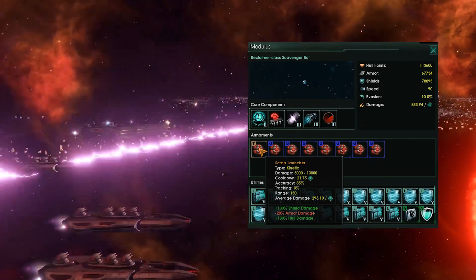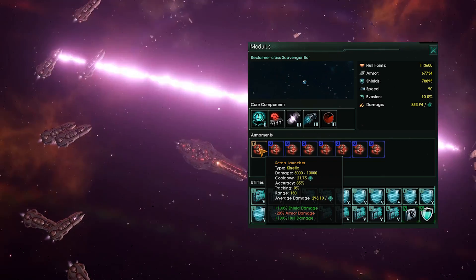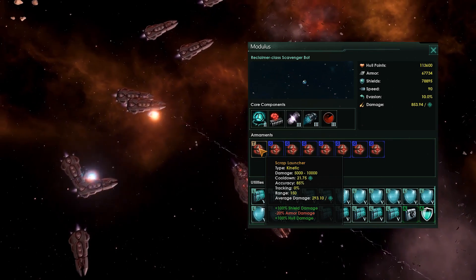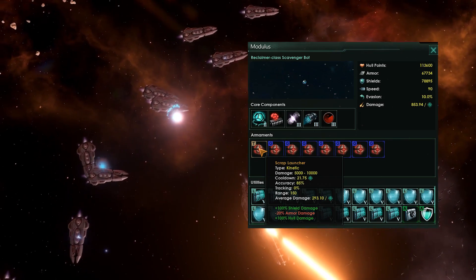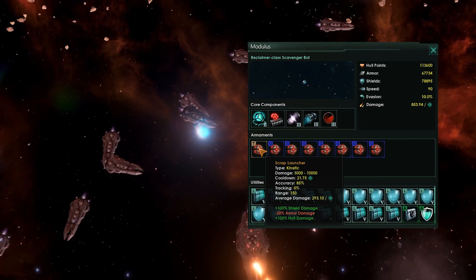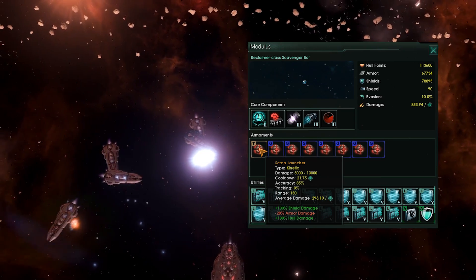Its tracking is awful, but its range of 150, whilst not within the scope of, say, a perdition beam, is pretty decent — on par with a kinetic cannon. Overall, its damage is alright at 293 per cycle, with a lot of shield damage, a reduction to armor damage, and a lot of hull damage.